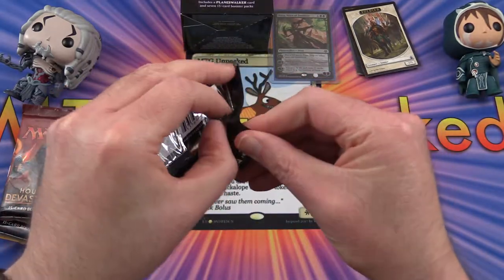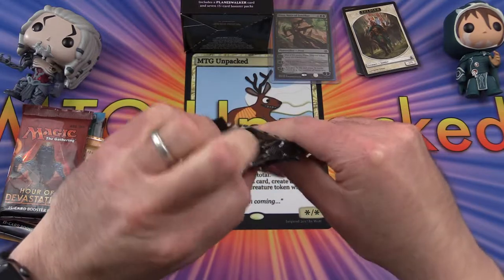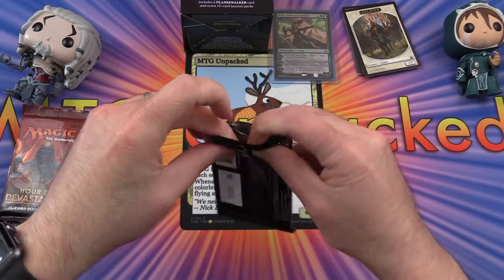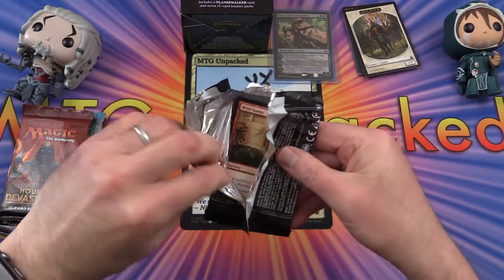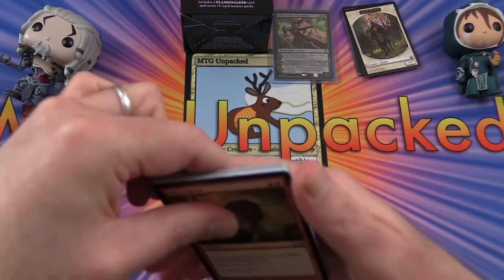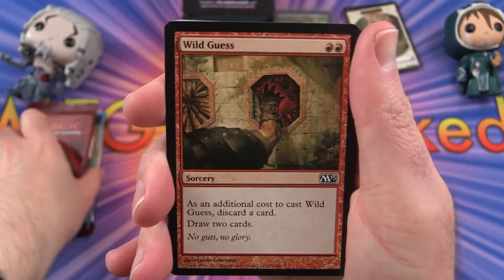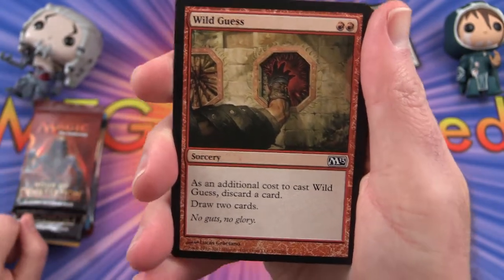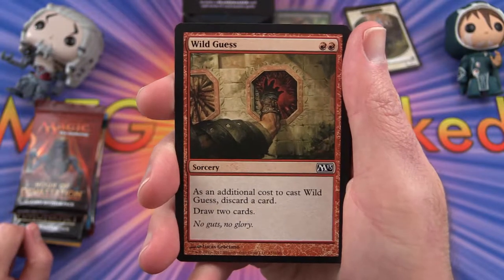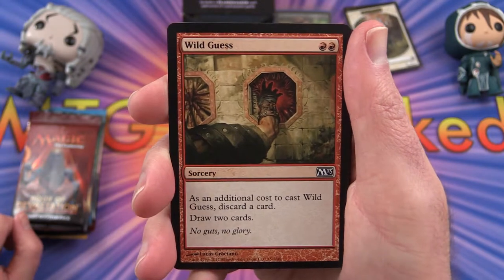Next up, the 2013 core set. I'll leave a note in the comments about what you pulled if you've opened one of these. These are probably good if you don't have a local game store nearby, or if it doesn't have a lot of selection. My old store, this would have been a pretty good deal because they didn't really have a lot. But the new one, they've got tons of stuff, as you would have seen by the one of everything special I did recently.